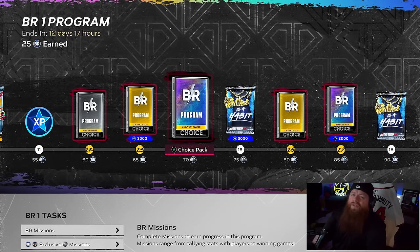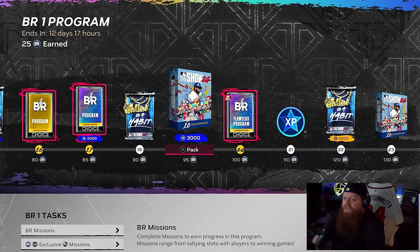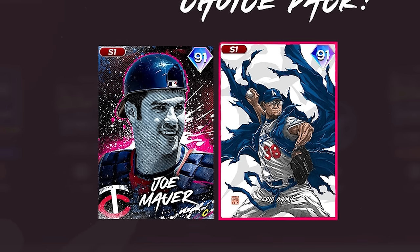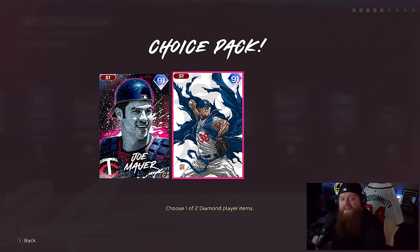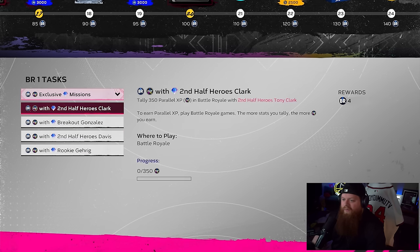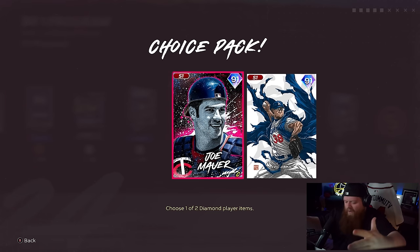Don't fret even if you think you're not good at this game mode. Not only are there packs along the reward path, but once you get to 100 you're going to get a choice pack — non-sellable — of either the 91 Joe Mauer or the Eric Gagne, and that's free, no money spent. If you're looking at one of these cards thinking you could never win 10 in a row, well you don't have to. You can just do the program by completing silver, gold, and diamond missions.